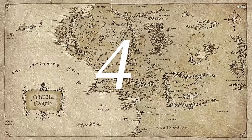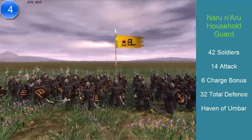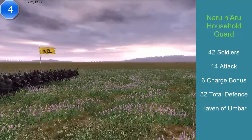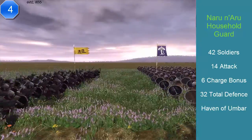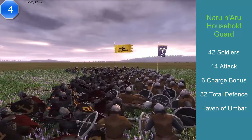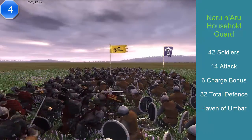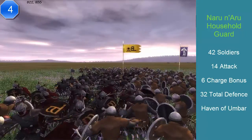At number 4, we have the Harad Household Guard. I apologize if I said the name wrong. They have 42 soldiers, an attack of 14 — quite high for spearmen — a charge of 6, and a defense of 32, costing 1,000 florins. They come from Umbar. They're skilled against mounts, they're reliable in deserts, and they frighten enemy infantry — which is the first time that ability appears. They have excellent stamina and excellent morale. Their speed is 100%, the average.